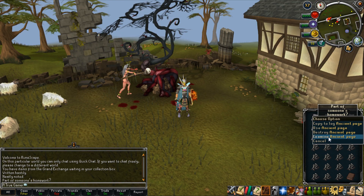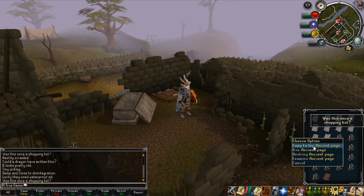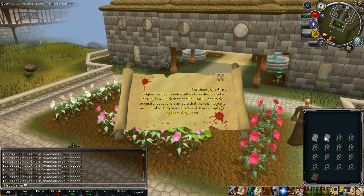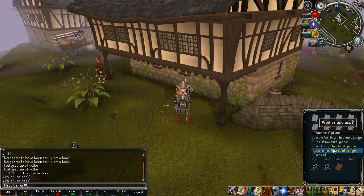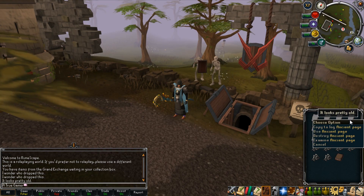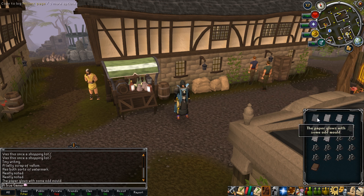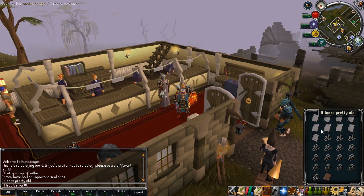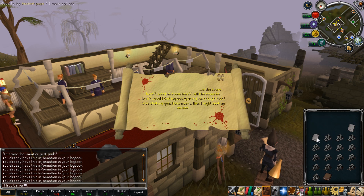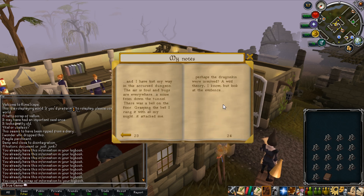One final thing I'd like to note: out of the two methods I showed you, neither one was really any faster at collecting ancient pages than the other. Personally, I prefer the non-combat method, as it's a little bit more relaxing while you world hop. With the combat method, you do have to remain alert a lot more. But on the upside, you do gain some combat experience, so just choose the method that you think is best for you. Thank you so much for watching. If you thought this video was informative, please give it a like — I'd really appreciate it. I hope this guide will help you on your journey to a full journal of barbarian notes, and I wish you good luck.